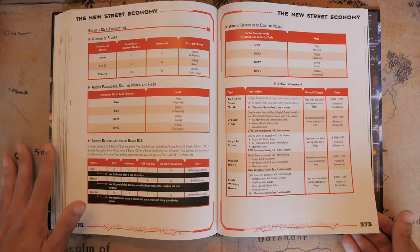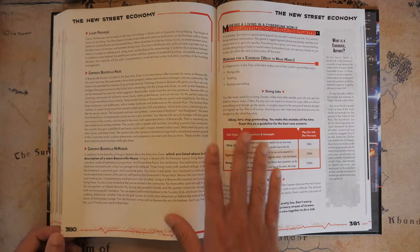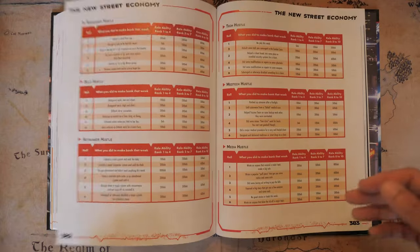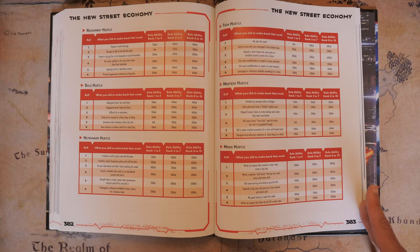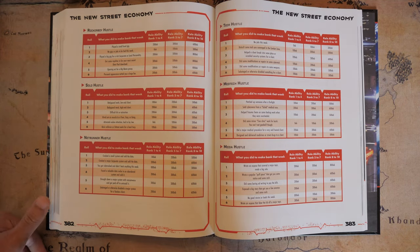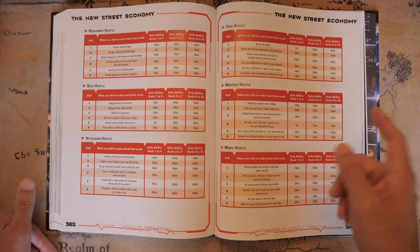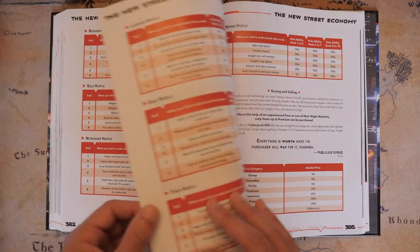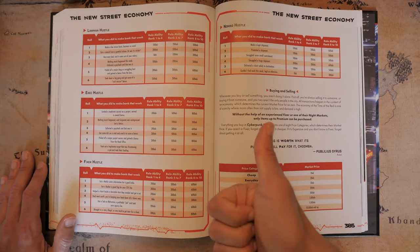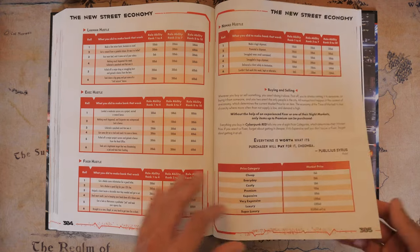This is actually everything an equipment chapter needs to be. If you have Eurobucks and want to spend them, this is the chapter you want. You have services and entertainment, your lifestyle and housing, and even how to work. Each role has different ways of working — let's say I'm a Medtech: I roll my d6, go to that category, and that's how much money I make for the week or so. That's a really cool way to spend downtime and make money, because you actually have to pay bills — housing is like a thousand Eurobucks per month unless you're an Exec.